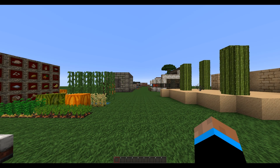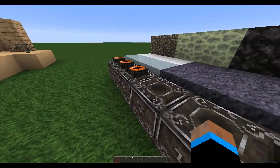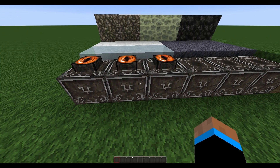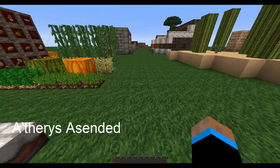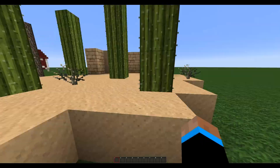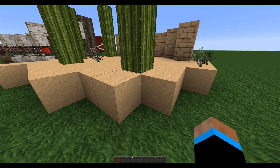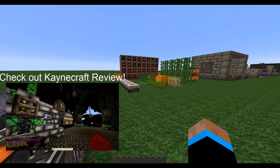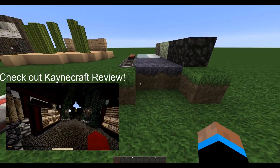Hey everyone, it's Ocean the Skater here and we have another texture pack review. This one is pretty cool — we actually just played a map with this, myself and three friends from my Minecraft server. The map was built in this resource pack, so we used it, and I just think it's phenomenal. It's definitely way up there. I wouldn't say it's better than the Cane Craft — I really like that one, it's definitely my favorite ever — but we're going to see how this looks with everything.